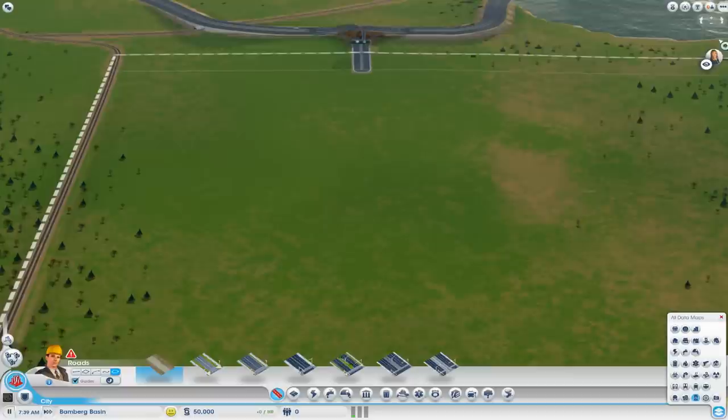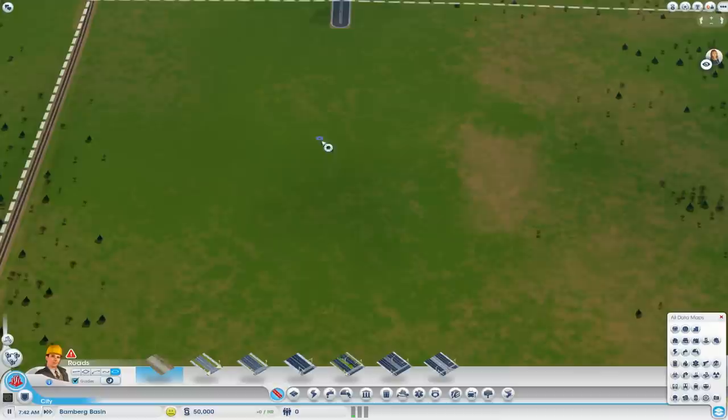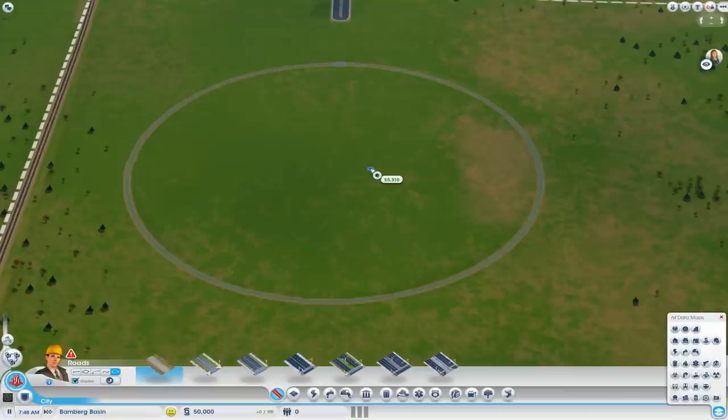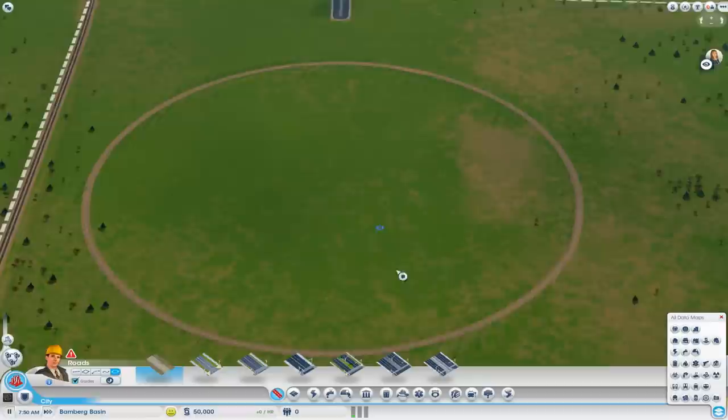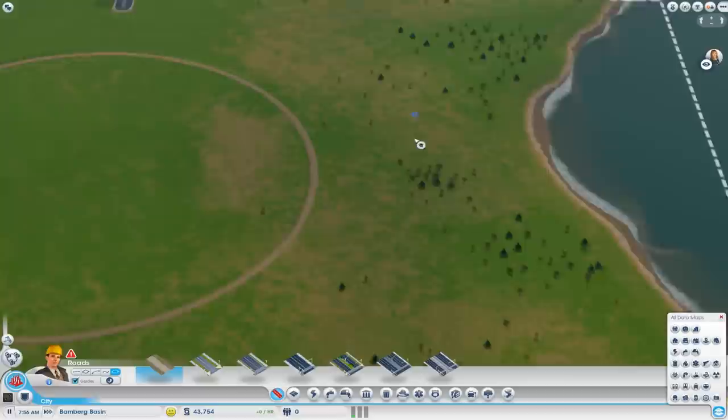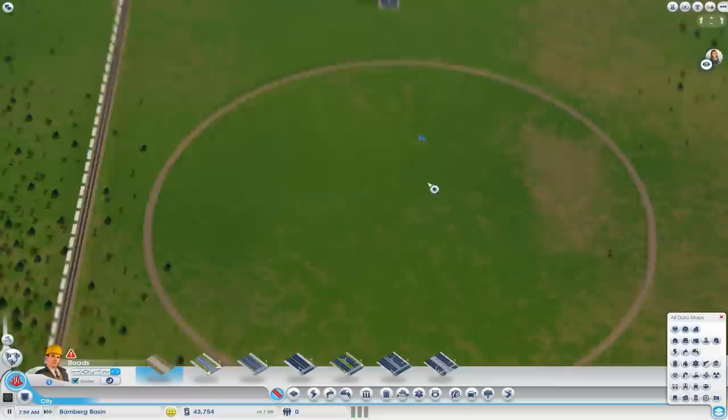Let's get the circle road up and take away the oil map. We're going to have to figure out where we want to put this - I think a big central circle is going to be good. Nice big circle - that's quite a big one. Is that going to be enough room for the avenue? Should be. And then I want another circle inside this one.